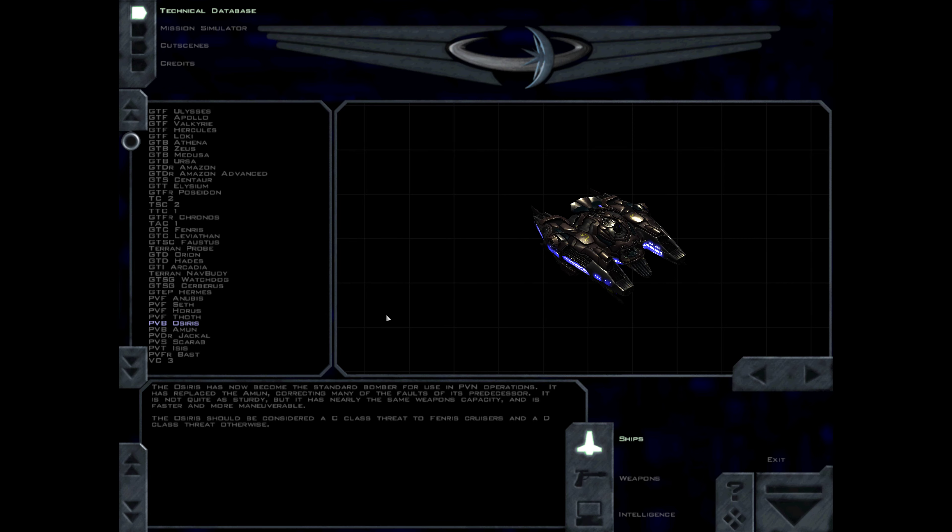The Osiris has now become the standard bomber for use in PVN operations. It has replaced the Amul, correcting many of the faults of its predecessor. It is not quite as sturdy, but it has nearly the same weapons capacity, and is faster and more maneuverable. The Osiris should be considered a C-class threat to Fenris cruisers and a D-class threat otherwise.